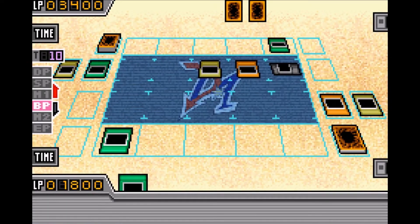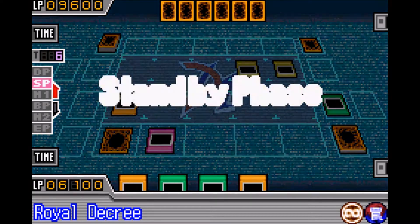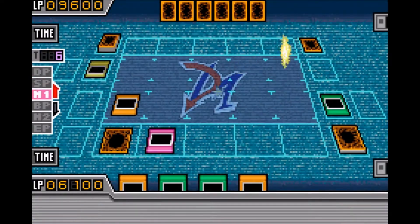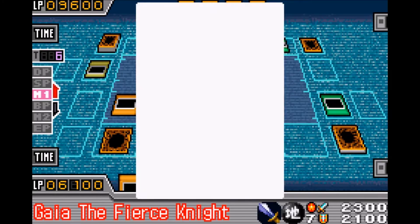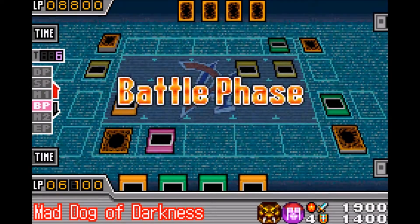Another weird glitch in this game is the fact that Magic Cylinder still works when Royal Decree is on the field. The game even makes the animation for when a card is countered, but somehow the attack is still negated and damage is still dealt.